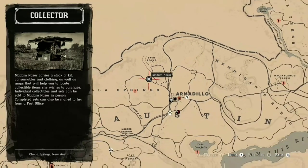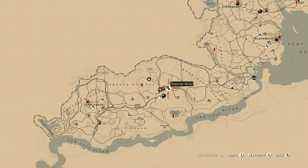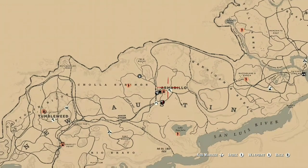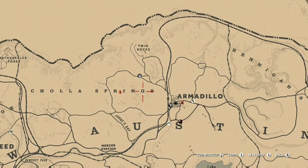Here is Madame Nazar as of today, guys — just above Chullis Springs, and we are just to the left of Armadillo. Obviously we are in New Austin. To narrow it down, we are just above the G of Chullis Springs. That is where you can find Madame Nazar as of today the 11th of February.